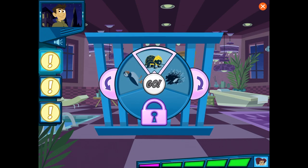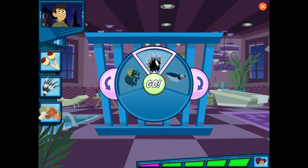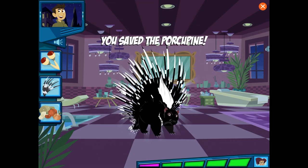Guess which animal — this animal shakes its tail to make a rattling sound like maracas! This animal has long black and white striped quills! This animal likes to eat roots and bulbs of plants! Alright! We did it!